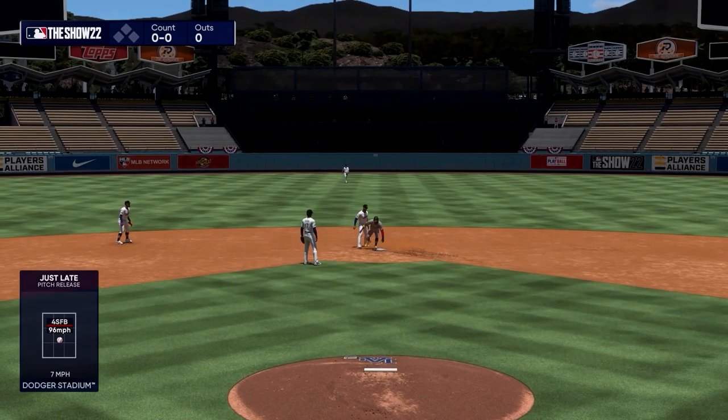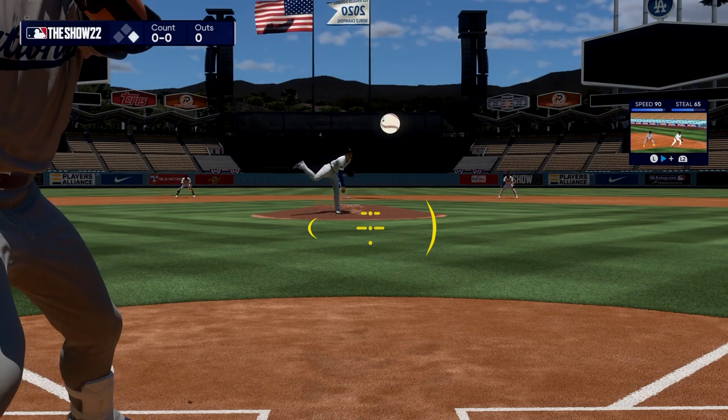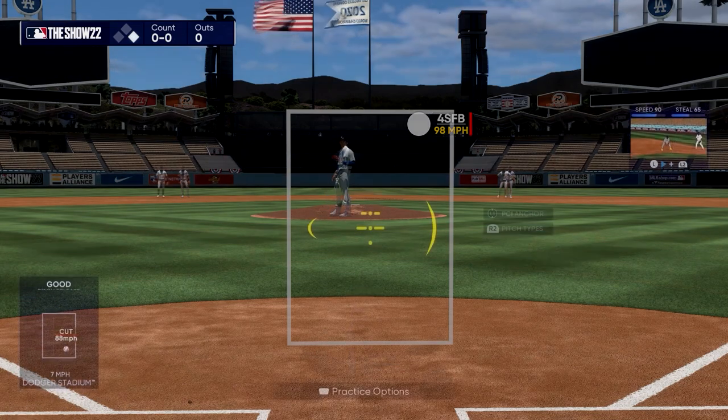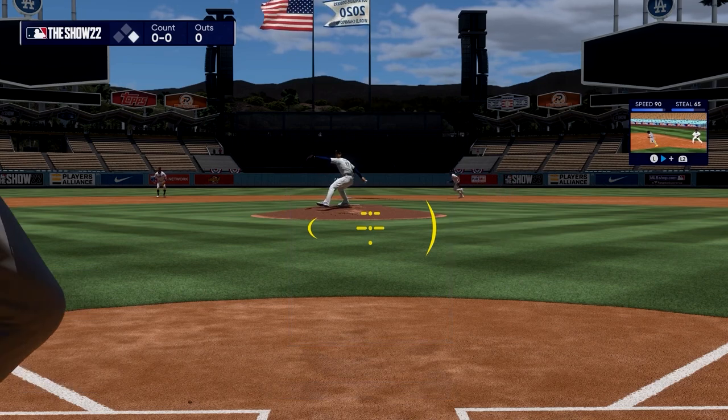Third is holding the left trigger and letting go right when the pitcher begins his windup to simulate timing it — because if you hold it all the way through, he will not run. The most effective method is the first one: tapping the left trigger and letting the computer go for you.